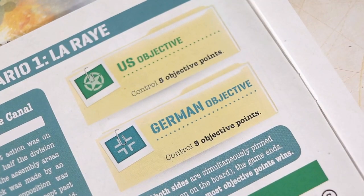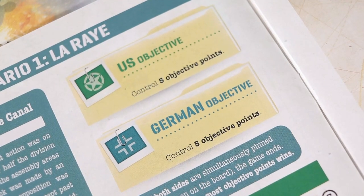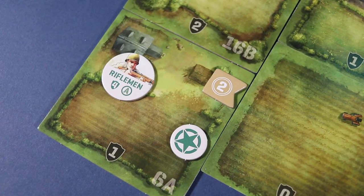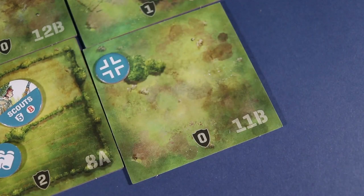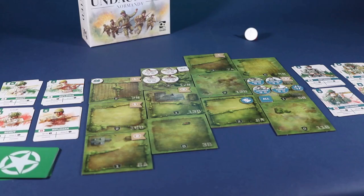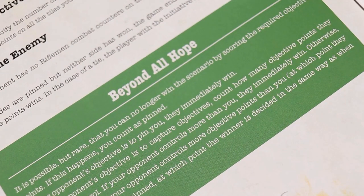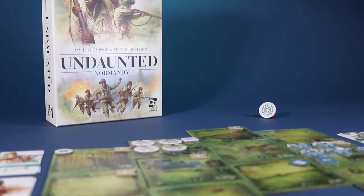To win the game, consult the victory conditions, which may require reaching a pre-set level of objective points or pinning the enemy. If a side reaches the required number of objective points per the victory conditions, they win the game immediately. A pin means that if no riflemen from the opposing side are present on the board, then they win the game immediately. In case of a tie, the side with the most objective points wins. If that is tied, the side with the initiative marker wins. If you are still tied, consult the Beyond All Hope rule in the rule book. And that is the basics of how you play Undaunted Normandy. Thank you very much.